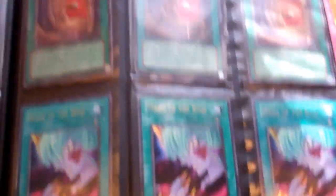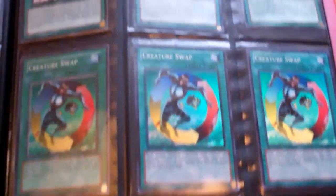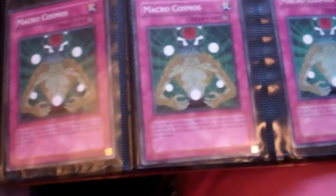Super Allures. Rare Double Summons. All the Monster Reborns are kind of played. Super Murray of Greeds. Secret E-Calls. Secret Valhalla. Secret Destiny Draws. Super Necro Valleys. Super Sheehan Smoke Signal. Common Macros. Common Compulses. Those are Goldwing Glass.